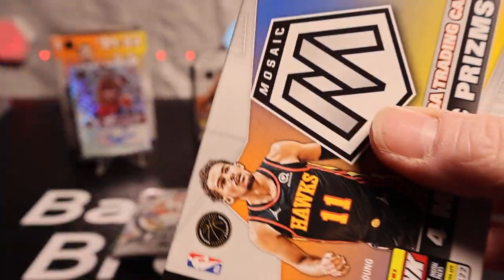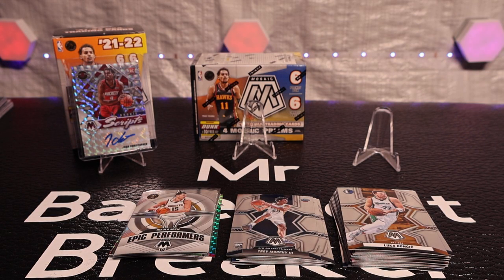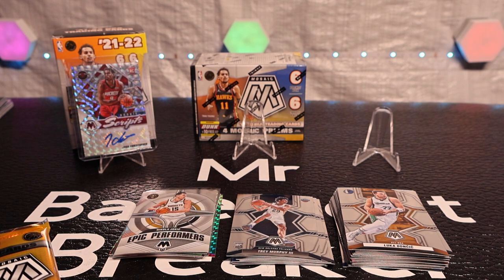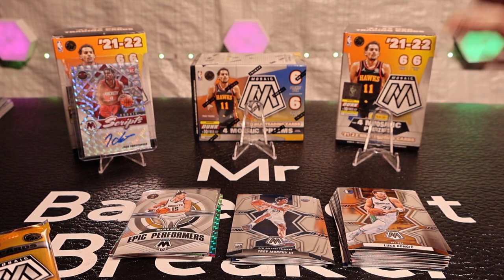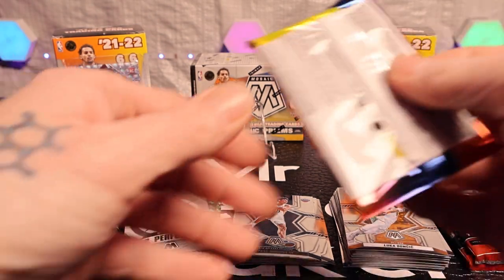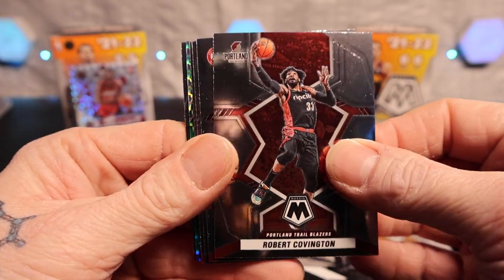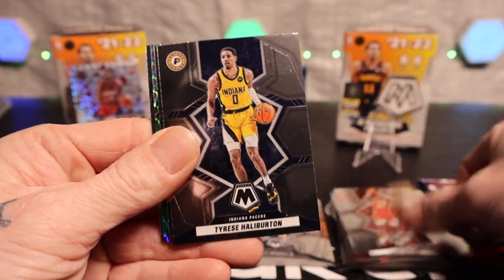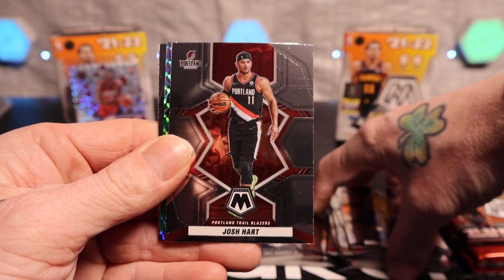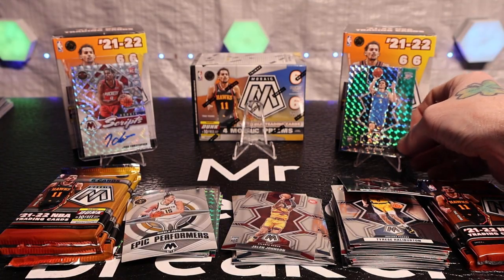Sorry, I spoiled that one — didn't get a chance to slow roll it. First autograph I pulled in a few days. All right, let's keep it moving. So we have Robert Covington, John Collins, we got Tyrese Haliburton, Josh Hart, Jenna Johnson the rookie, and the green is Josh Kittle — let's go! We'll throw Josh up there real quick until he gets demoted.